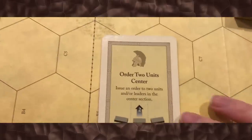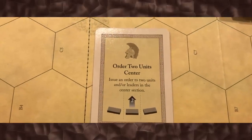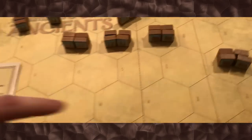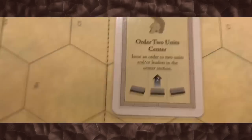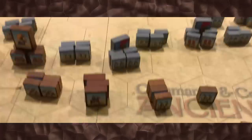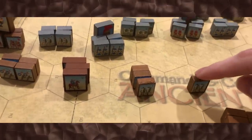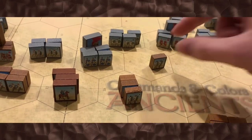The Commands and Colors system is built around these cards, which allow you to issue orders to units on the battlefield. Most cards are going to tell you a section of the battlefield. There's a left flank, a center, and a right flank. This one says issue orders to two units in the center of the battlefield. An order usually consists of a move and then an attack, and both of those things are optional. For example, this guy here has some javelins that he can throw — he can stand there and just throw the javelins, or he can move up and attack.